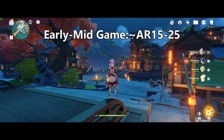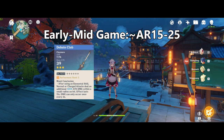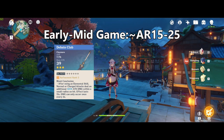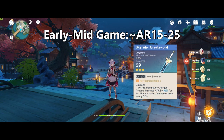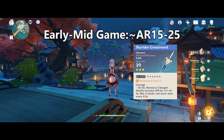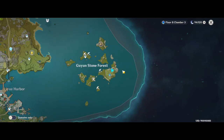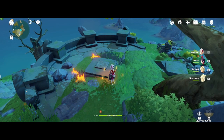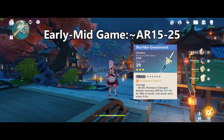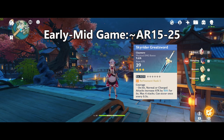Next we have the early to mid game progression, approximately AR15 to AR25. As mentioned earlier, if you've got the Debate Club, you're pretty much set — refine it with any additional copies you get from your free pulls and continue using it. A very good 3-star alternative to consider at this point is the Skyrider Greatsword. It has a physical damage bonus as its secondary and gives a stacking attack buff. Physical damage is fine in the early game because you won't be in burst all that often. You get one copy for free in Liyue — it'll be sitting on the ground right there, just looted. Additional copies are dropped only, meaning you can't gacha for it; you get them from any exquisite or higher chest and it's pretty easy to hit refine 5 if you devote some time to chest hunting.